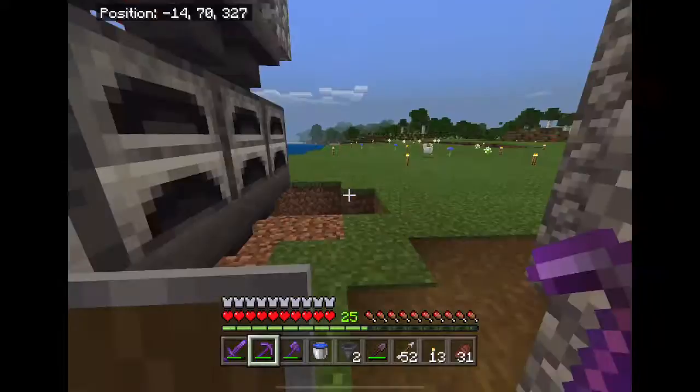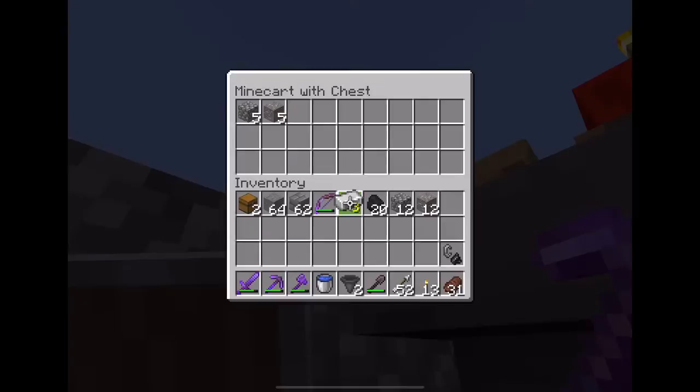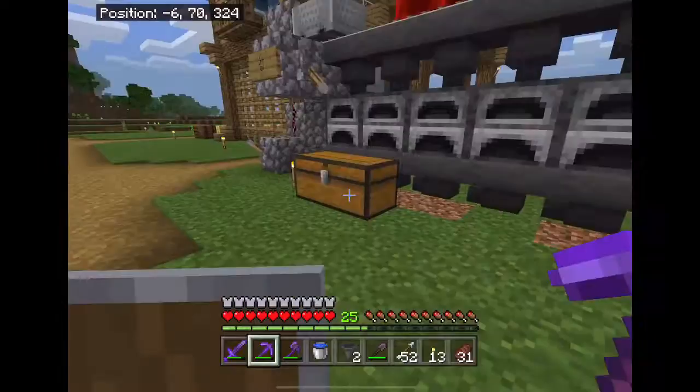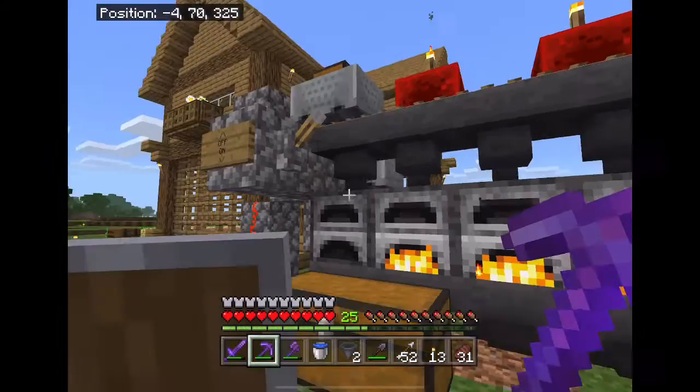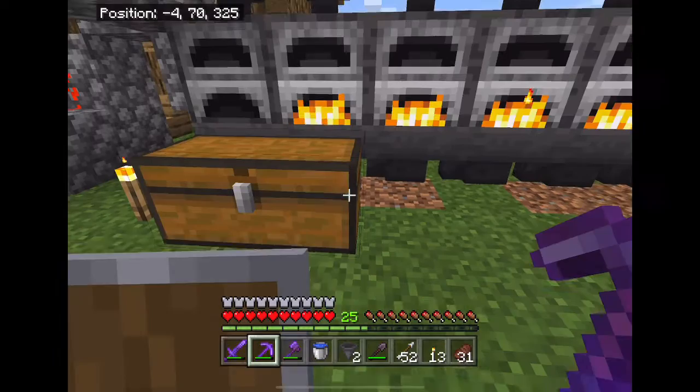What should we do now? I think it should work — there aren't really any flaws. Does it have ore and all that? Five cobble, five iron — it's not really worth smelting, but let's just test it. I always forget to turn this off. It's only gonna use 10 furnaces but that's okay.